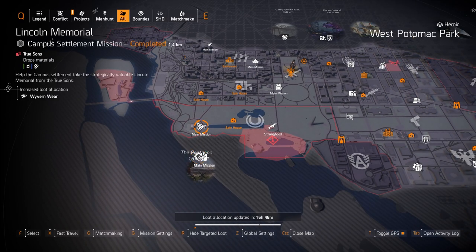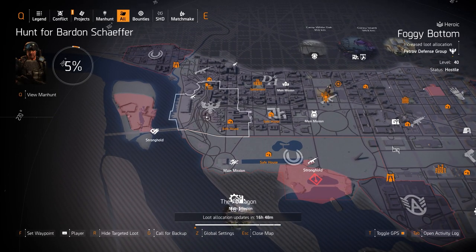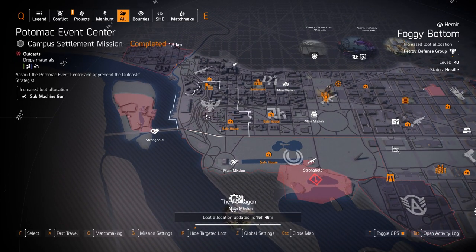Wyvern Wear at Lincoln if you need a good piece of Wyvern Wear — that's a great mission to run back and forth, takes about eight minutes to run it solo. Holsters at the Pentagon: the Imperial Dynasty holster and the Forge holster, which gives you an extra skill tier to your shield hull.